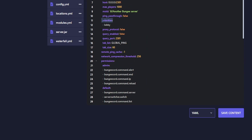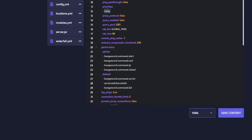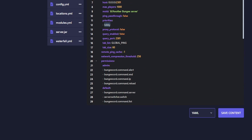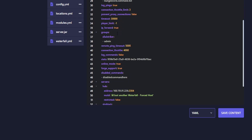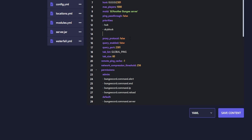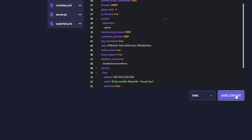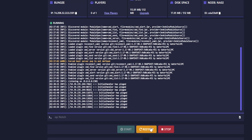Now set up the priorities list. Come up to where it says priorities and add the server names — they must match exactly what you named the servers below. The first priority is 'hub' — the first server players join. If the hub is down, players will connect to 'skyblock,' and then 'bedwars' after that. This failover is very helpful. Once done, save and restart the BungeeCord server.